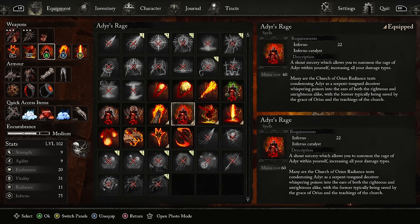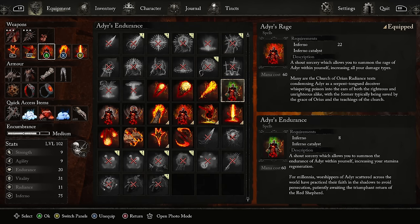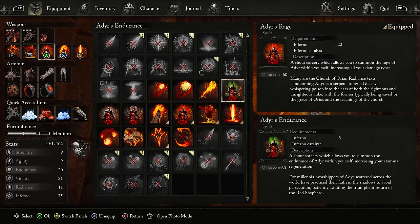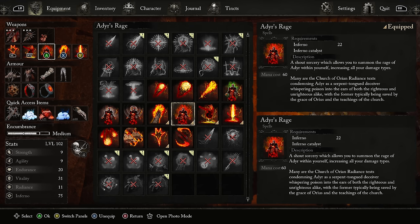Then we have Adir's Rage or Adir's Endurance. One buffs damage a lot and the other increases stamina regeneration a ton. Both are good — up to you which one to use. Both are gotten from Damarose. Forgot to record this spell, so using TTS.